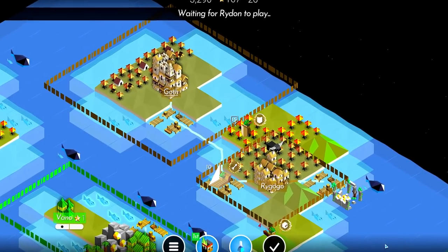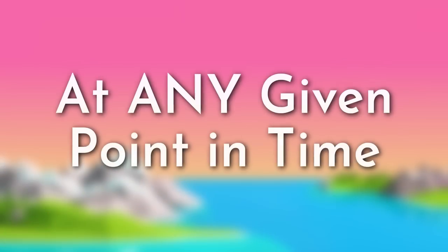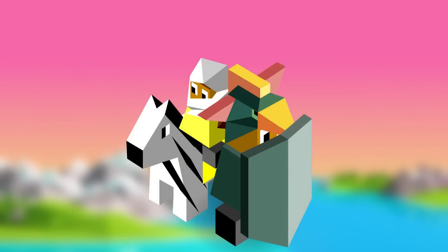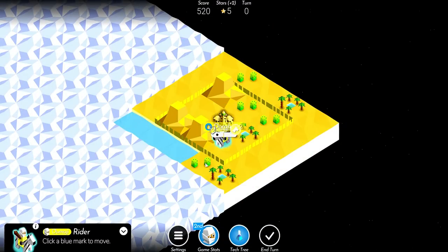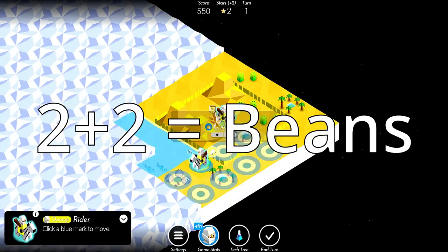Imagine, for a second, that Polytopia had no clouds, and you could see exactly what your opponent was doing at any given point in time — the number of cities they've captured, the number of units they've trained, what technology they've researched. Well, this imaginative scenario can actually be a reality. In fact, all it requires is a bit of simple math.